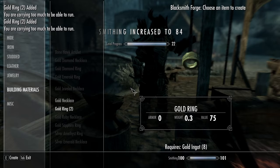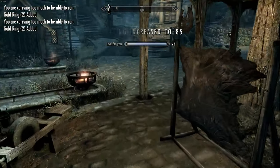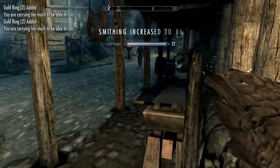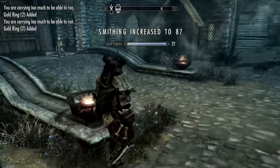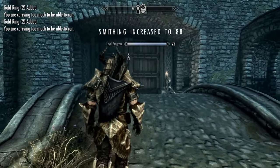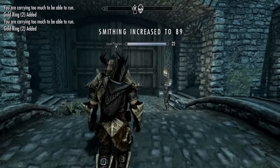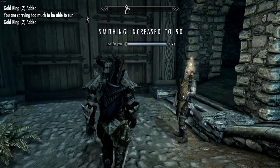Perfect - 720 rings. You need 720 gold ingots to make that many rings. Now I'm gonna slowly march over here to Uthgert and give back my rings, because we're gonna need them for the next video.